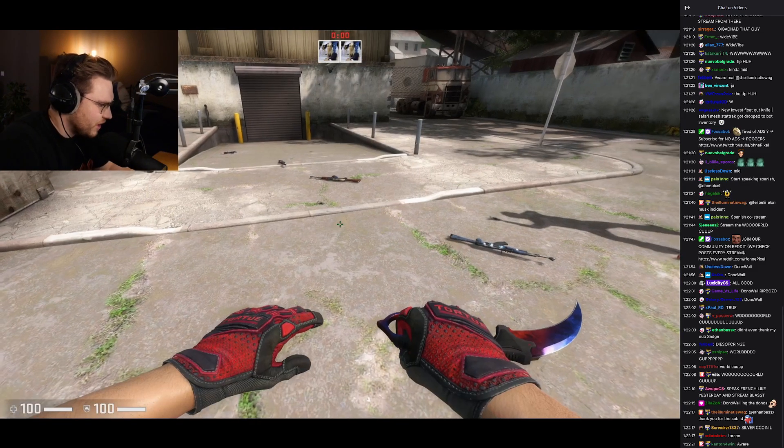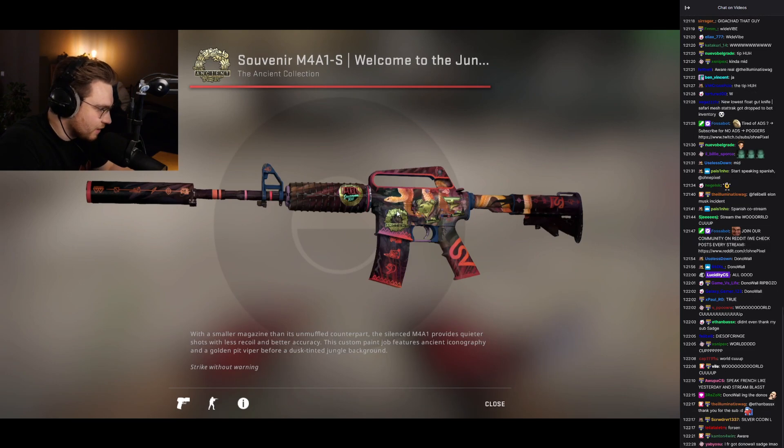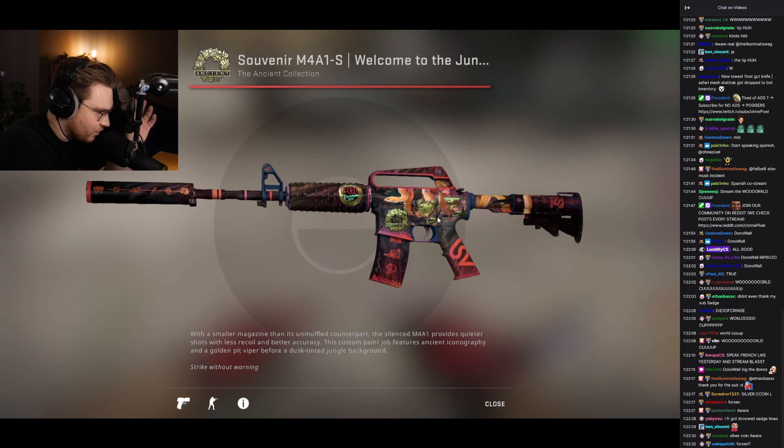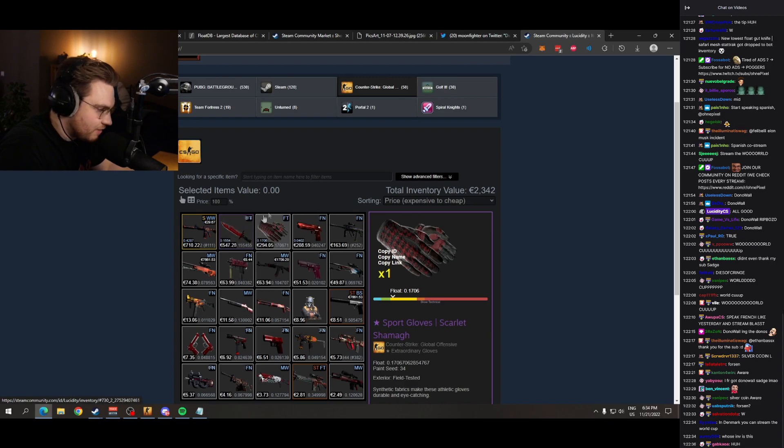We have a Welcome to the Jungle with the Map Coin sticker in best position. I like that. Yeah, it's the one sticker that you can't reapply — the one sticker that comes pre-applied that you cannot change — and it is in best position.